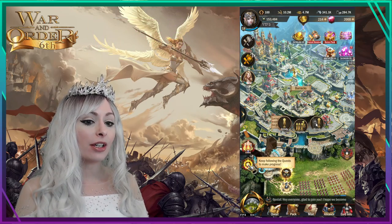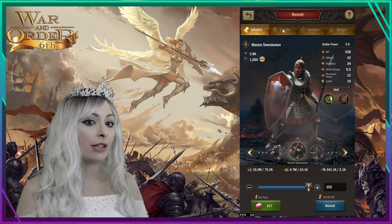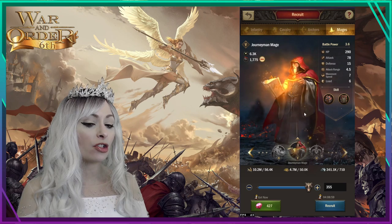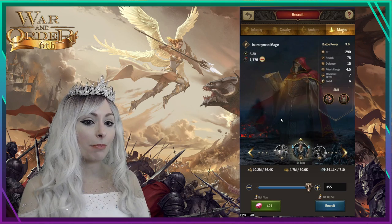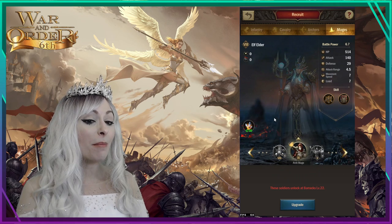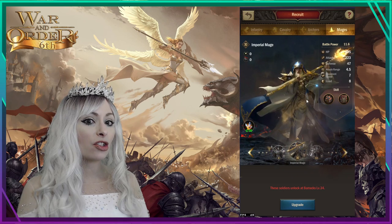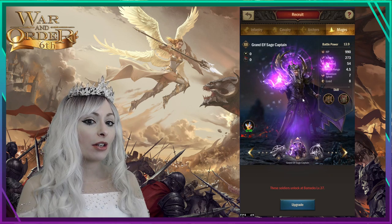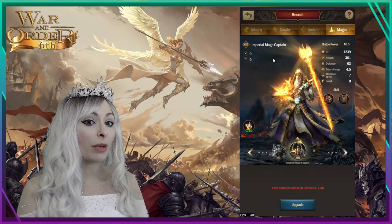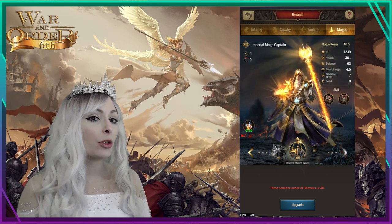When we come over to the barracks there's all kinds of really cool recruits you can take in — infantry, cavalry, archers, and mages. Today I wanted to be a mage because check out some of these mage designs, they look amazing. Like the grand elf sage, the imperial mage, grand elf sage captain, all the way up to this imperial mage captain.